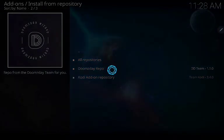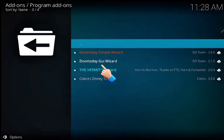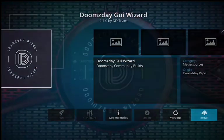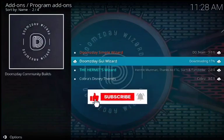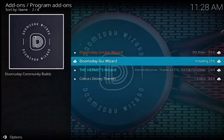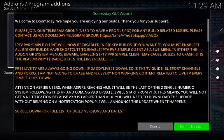Click on Program Add-ons, then click on Install. Wait for the download process to finish — don't close it. There you can see the pop-up, it's finished. Click Dismiss.